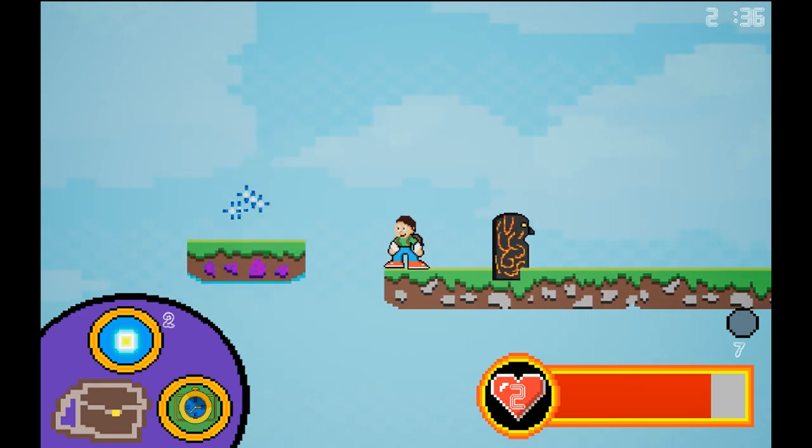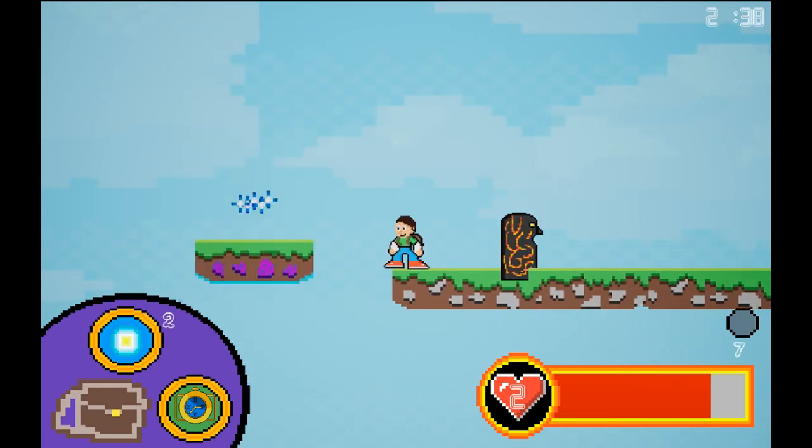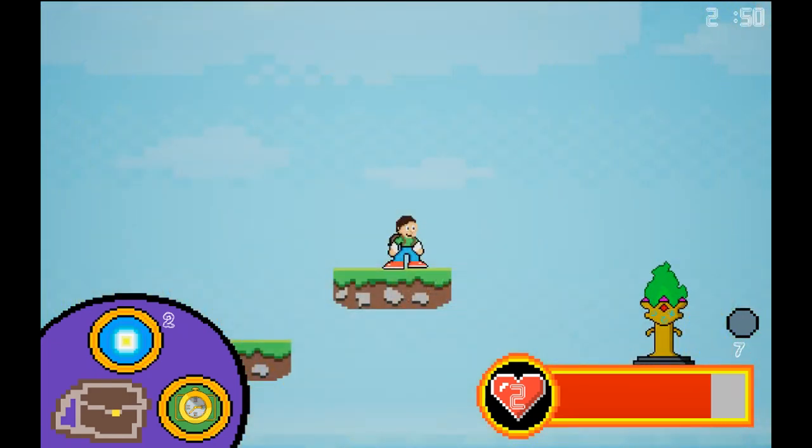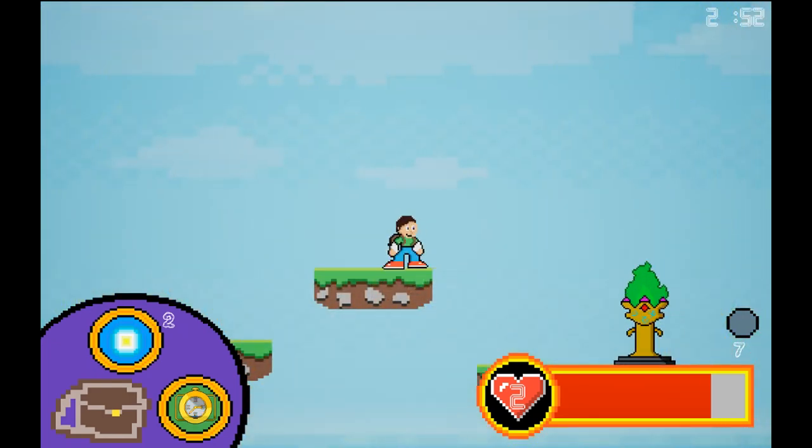I have now unlocked the stopwatch. The stopwatch is used to slow down time within the game to allow players to maneuver more easily. The stopwatch only lasts 10 seconds and the player must wait 20 seconds for it to recharge, as indicated in the inventory.